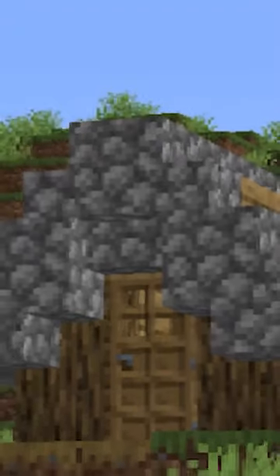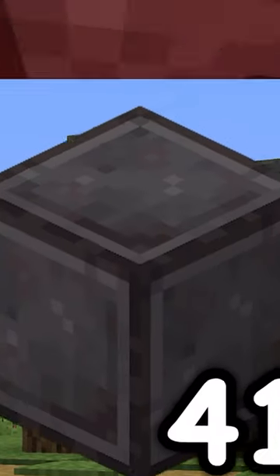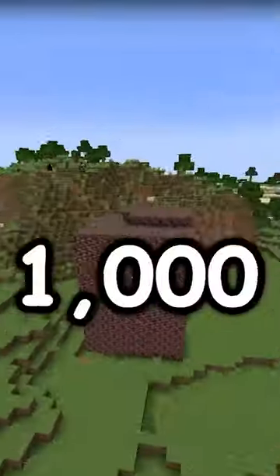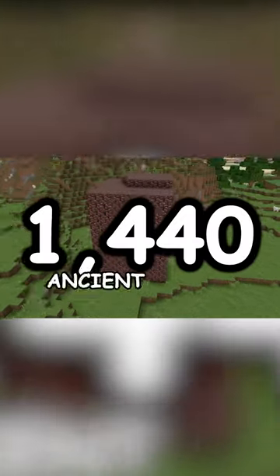But what about a house made entirely out of netherite blocks, decorated with ancient debris and the rarest item in Minecraft? The house itself consists of 40 netherite blocks, which doesn't sound like a lot, until you realize that's a whopping 1440 ancient debris.